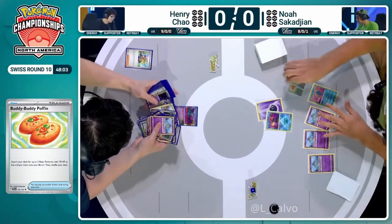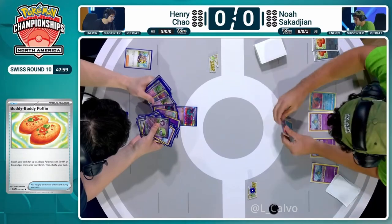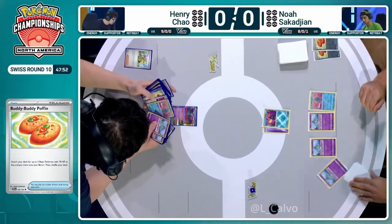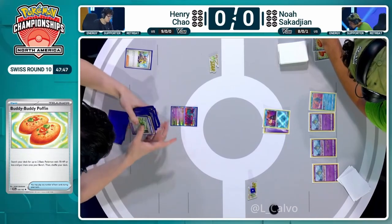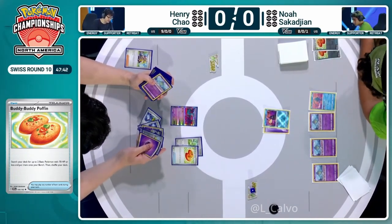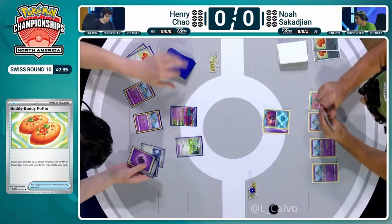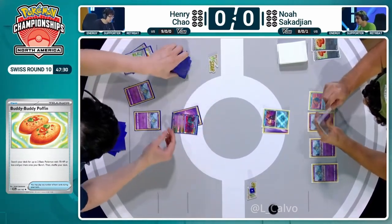Nice top deck for Henry as well — the Arven will unlock his hand somewhat, as Henry will be able to do his first deck search and is likely going to follow up with a Buddy Buddy Poffin. Buddy Buddy Poffin on turn one is just too good at the moment. It's not Battle VIP Pass like we had in the previous year, but it's still a phenomenal card. If you're playing a bunch of Pokémon with 70 HP or less — like your Ralts, your Manaphy — it's a phenomenal turn one play. It looks like we'll be ending on Technical Machine Evolution here.